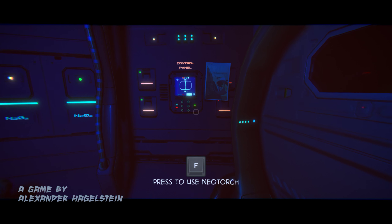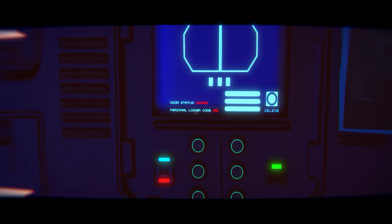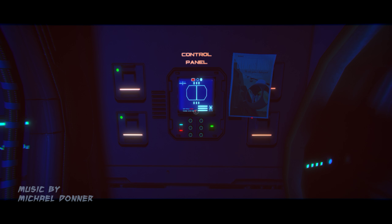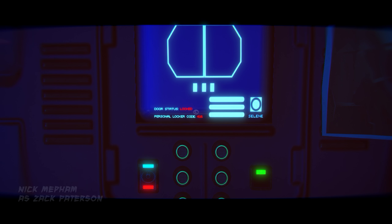I haven't hooked up my controller yet. Next thing you want to do is check out this console, this control panel, and you're going to see this personal locker code. That's going to change every time you start a new game, so keep that in mind. Mine today is 416 for this game.